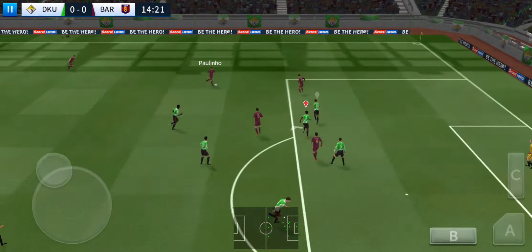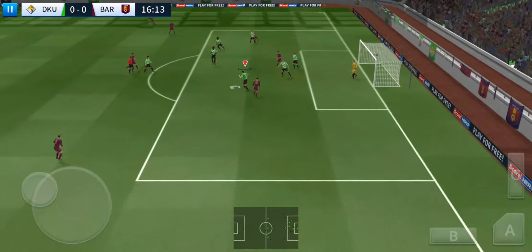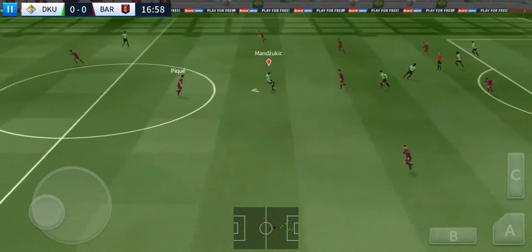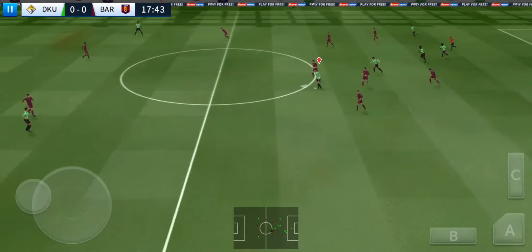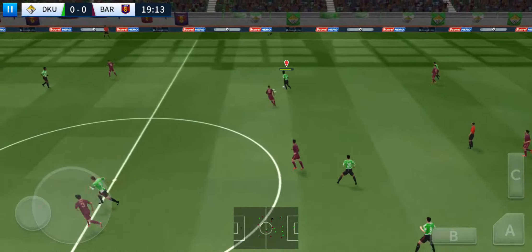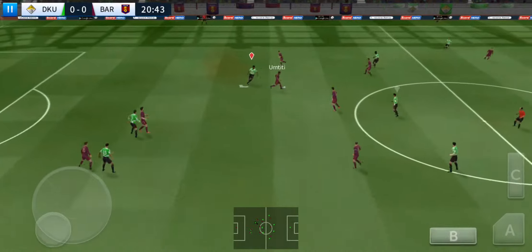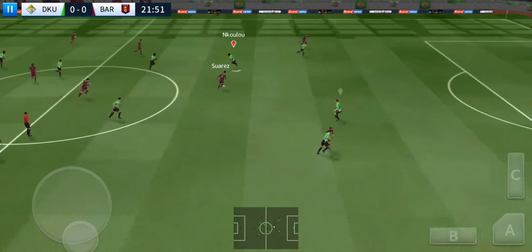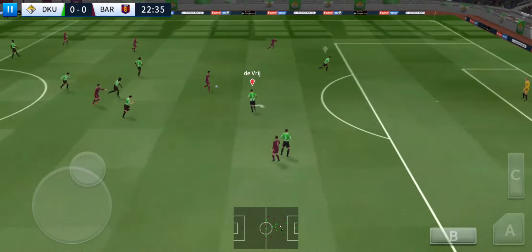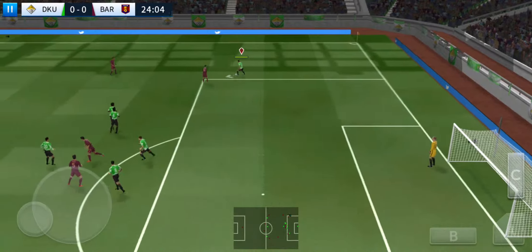This is Paulinho, now it's Coutinho, and this really takes the pressure off the defence. Determined challenge there. Passed inside. Well cut out. This is Paulinho, sends it forward. Defender then back on the ball — Suarez. Now it's Coutinho. What a well-timed tackle.